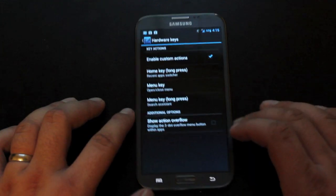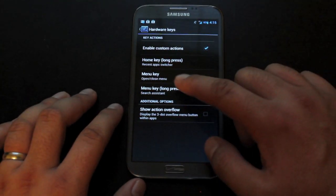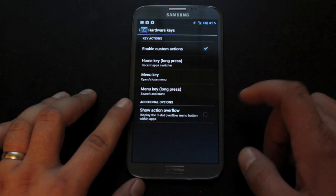For hardware keys, you can enable customization. If you do that, you can change what your menu button does, your long press home button, and also your long press menu key.